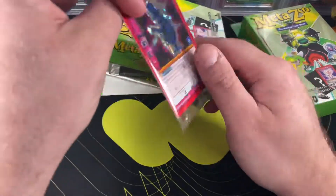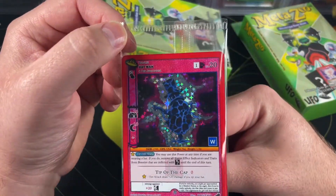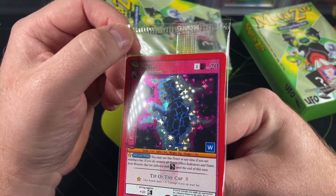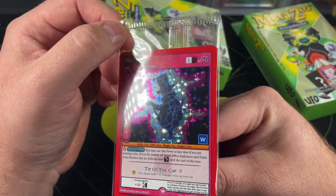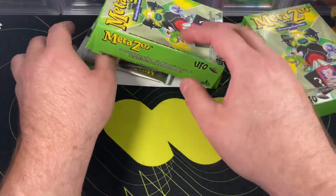It looks like this is the exclusive promo card in here — this is going to be the Hat Man. Looks like he's just wearing a little hat and his attack is 'Tip of the Cap.' Very creative, MetaZoo, very very creative.